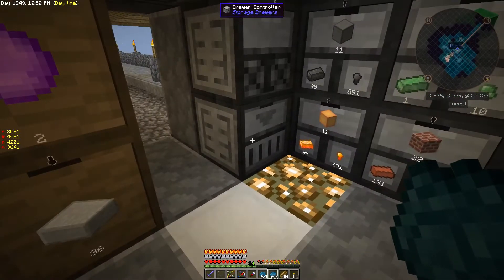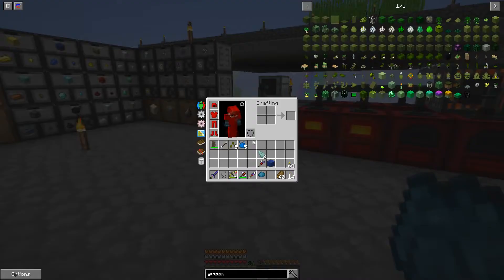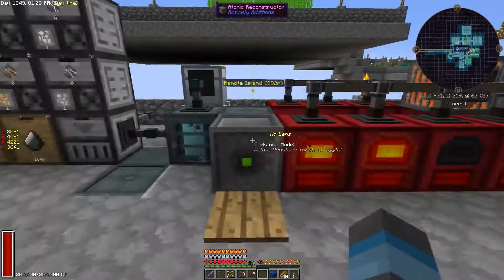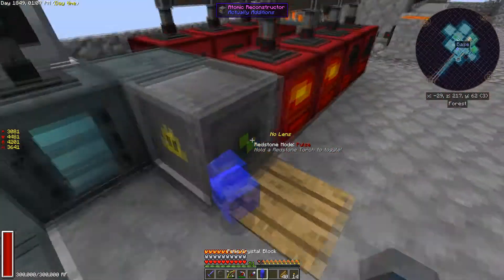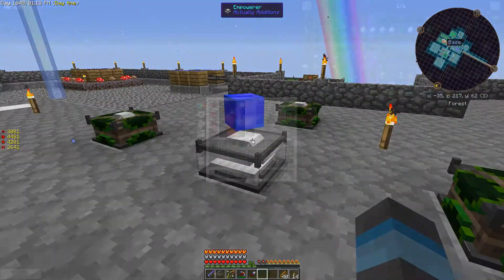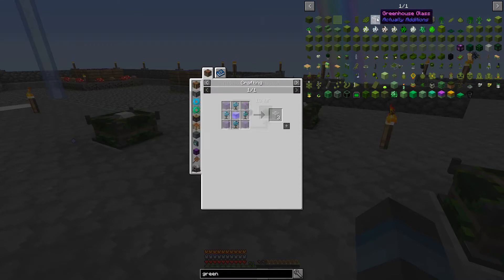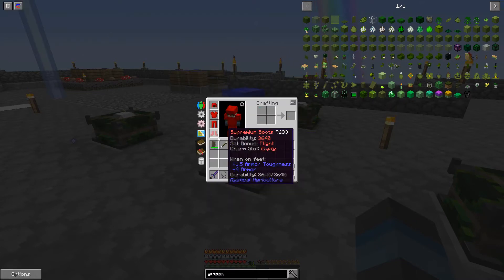Let's put that back in there and now show how this works. First off, we're going to take our lapis block and drop it on the Atomic Reconstructor to turn it into our palace crystal block. Then we'll put that in the center as the recipe calls for. Going by the empowerer recipe: cyan dye, the palace crystal block in the center, and then the other three pedestals get prismarine shards.